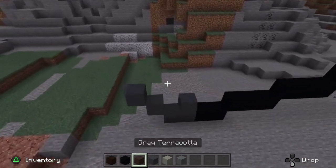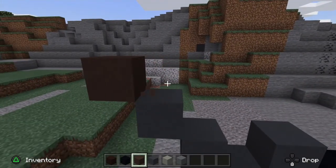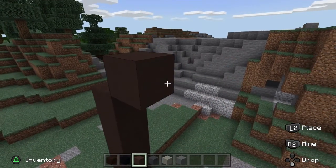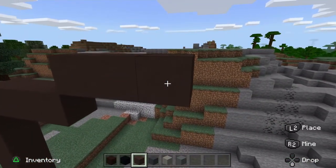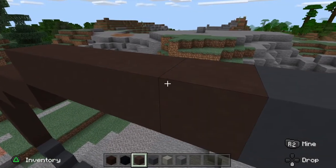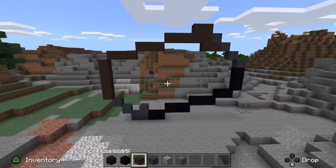Next, take out your gray terracotta and come over to these diagonal gray blocks. Build up one layer of about 5 — so 1, 2, 3, 4, 5 — then go up above that: 1, 2, 3, then 1, 2, 3, and the next one up with 5. Then add 2 on top and 2 below. That is the outline of our netherite ingot done.